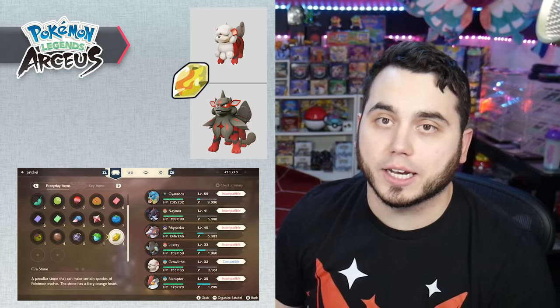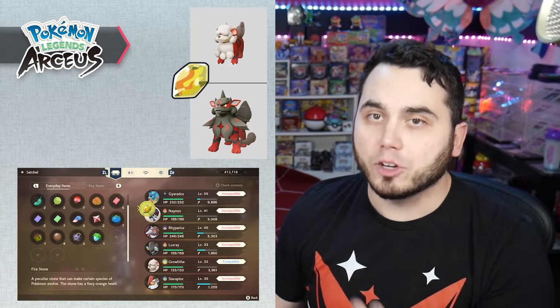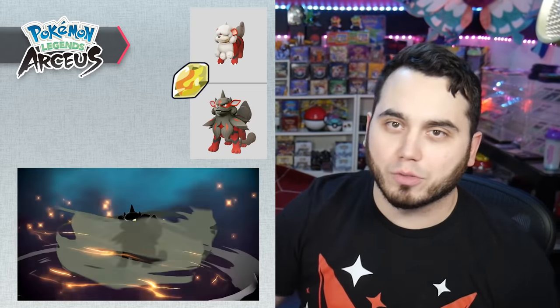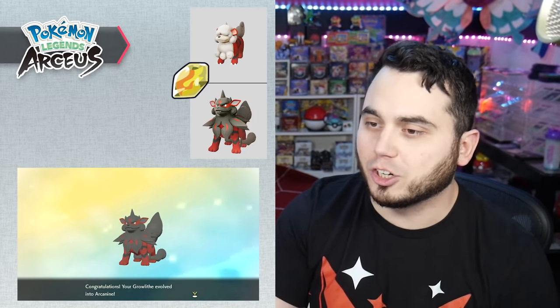The first one is obviously Growlithe. Hisuian Growlithe evolves into Hisuian Arcanine and you just need a Fire Stone — really that simple, just like regular Arcanine. If you're looking for Fire Stones, you can obtain them by smashing the rocks around the region, and you can also buy them from the trader in Jubilife with the points you receive for picking up the different satchels spread out.